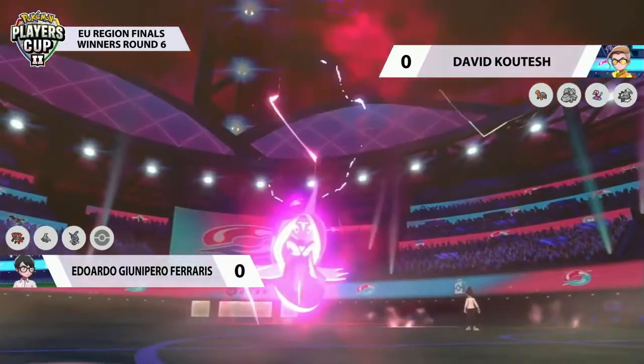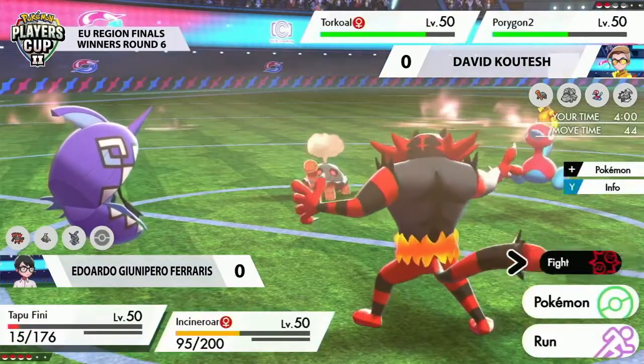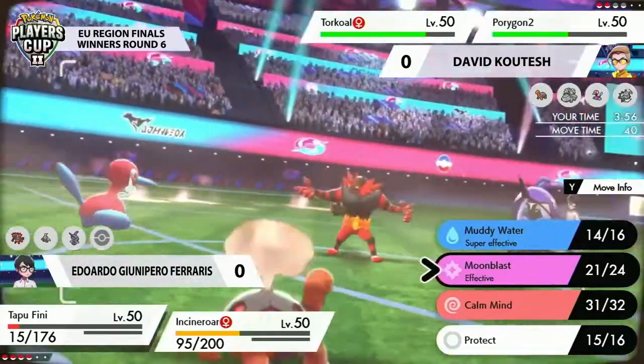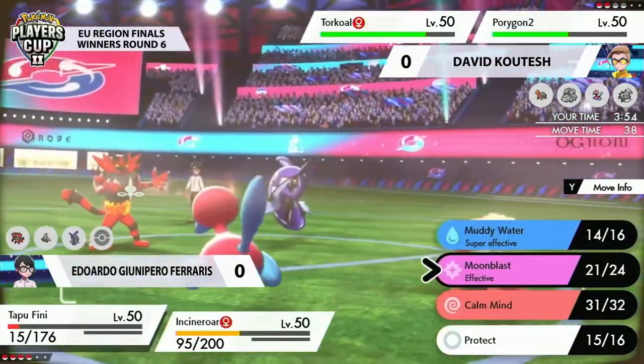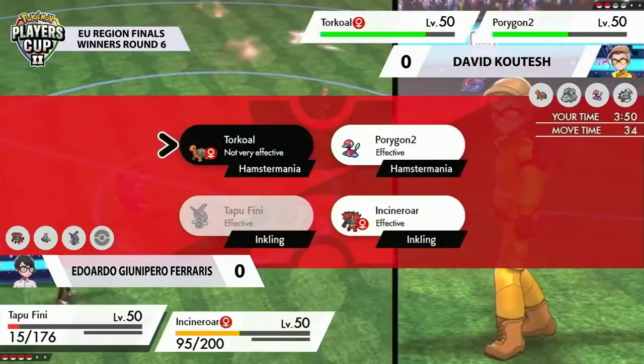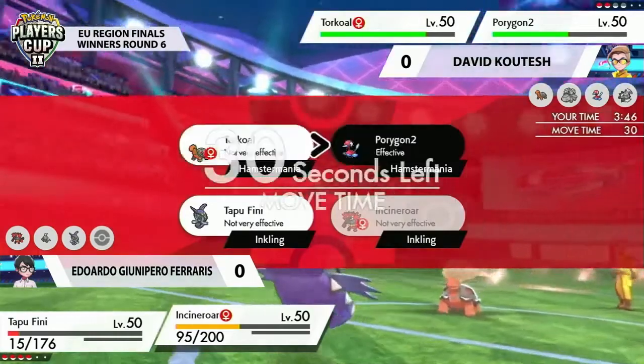Now in this very awkward situation for David — it's a lot riding on the Torkoal. There's not much damage coming out from this Porygon anymore, and there's no real way to boost it. Yes, it gets control of the weather with Drought from the Torkoal, but Torkoal is still going to struggle to fire back efficiently against something like Incineroar. A lot riding on this pairing for David as Eduardo maybe wants to reposition a little bit.